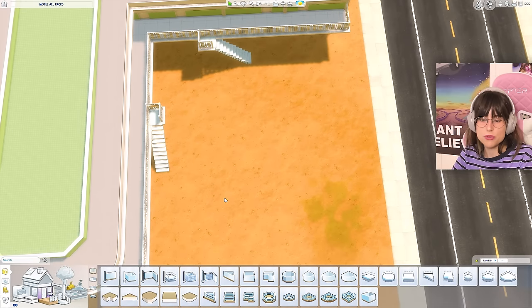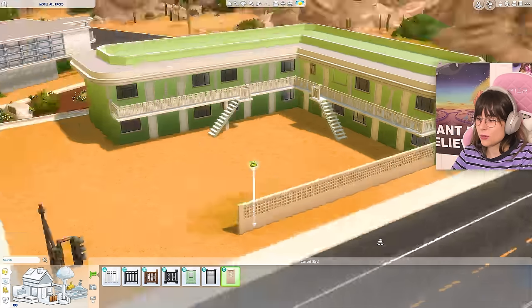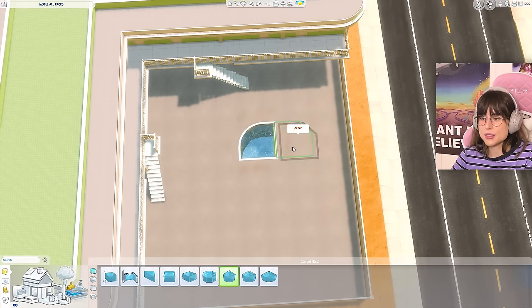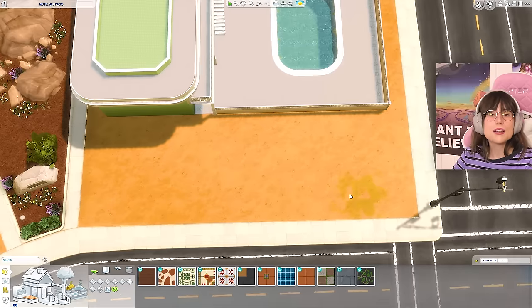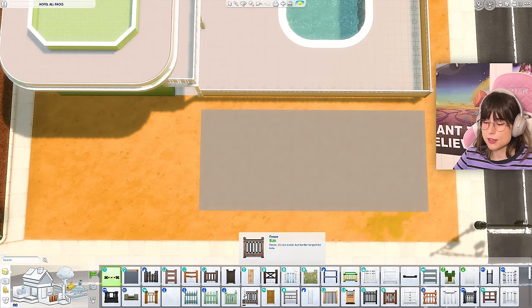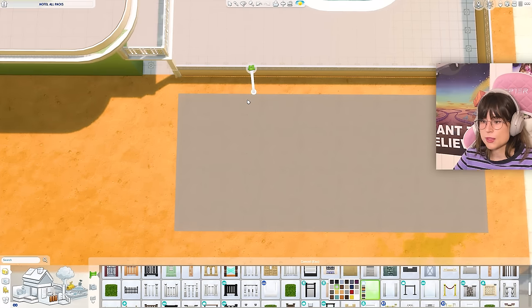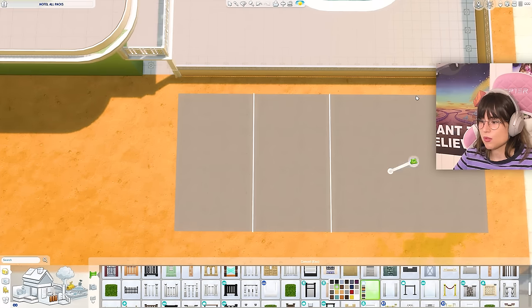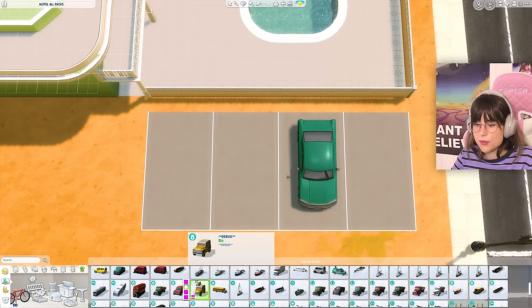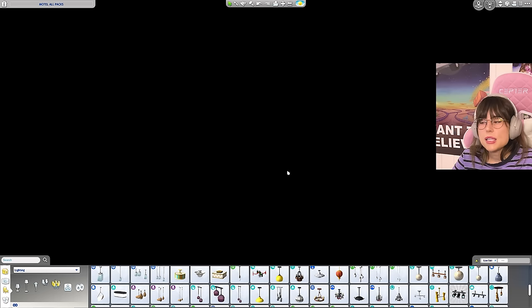Next move — I'm going to fence the whole place in and add a pool with rounded edges. I also really want a parking lot. I started with some pavement and then used parking line pieces from the Get to Work pack, sliced up, and added some debug cars.